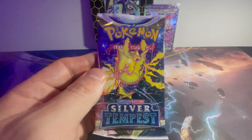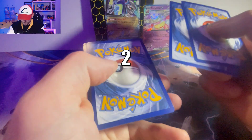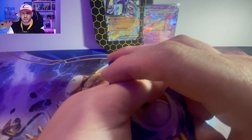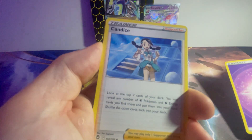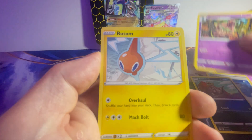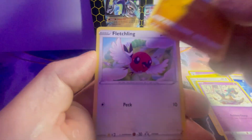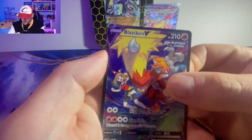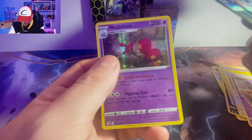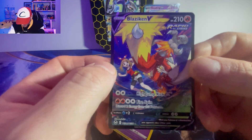Now for Silver Tempest, one of my favourite sets - we're going to get something great. We've got a Croconaw, Bayleef, Rotom, Binacle, a Dreepy, a Phanpy, and a Fletchling. We've got a Blaziken V - and a Medicham holo. That is a cool looking card - it has a little image in the back too. I like that.